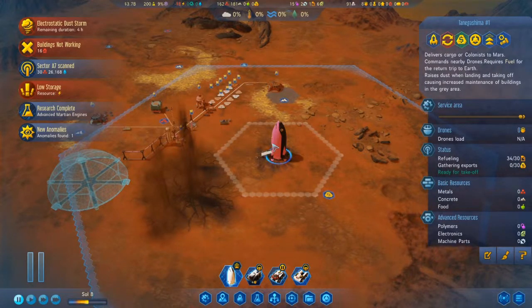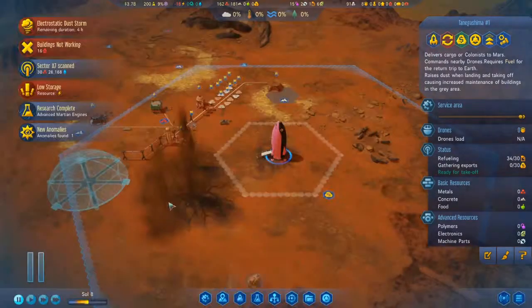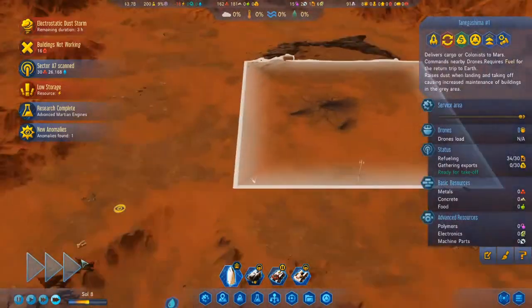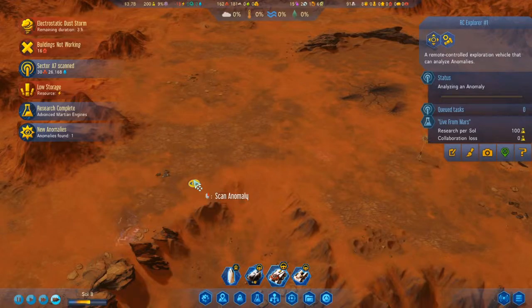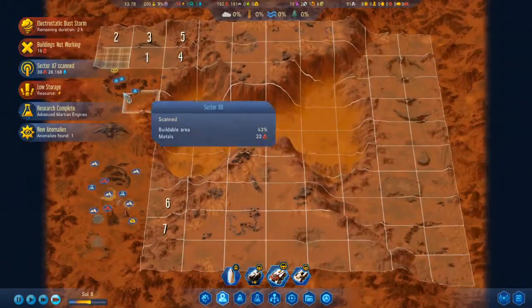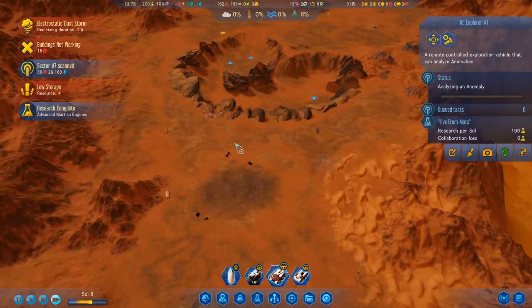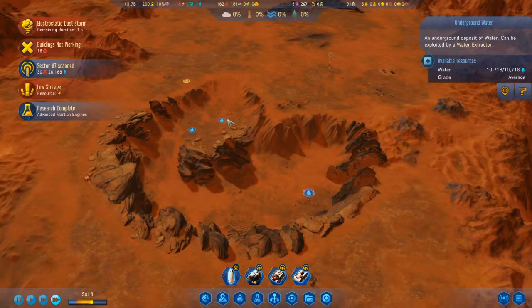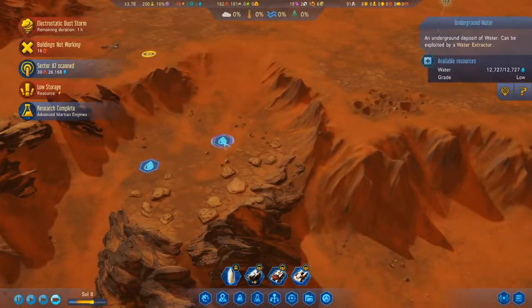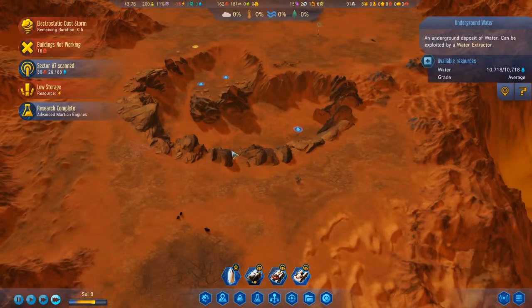Advanced Martian engines — that's good. And it means that the rocket can take off now. Oh well, I wasted a little fuel. We can't launch during the dust storm. Let's get the explorer out. I hope the commander doesn't get hit by an electrostatic blast — that would be pretty bad. There's water down here — some low-grade and several average grades.